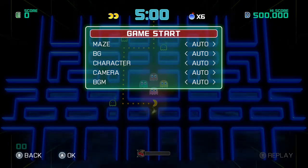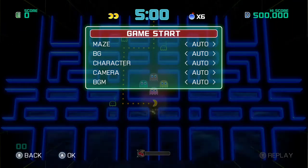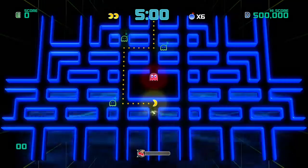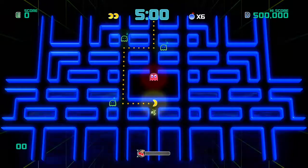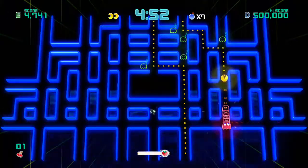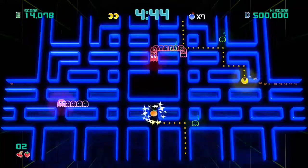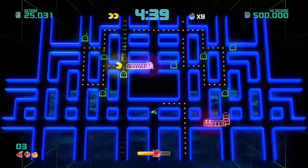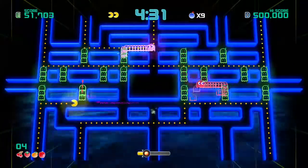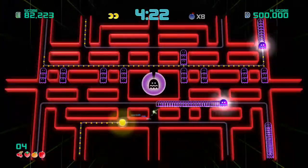I'll switch it up for some of the viewers just to see what some of the different choices are here. I'm just gonna keep it on auto for the time being just for this run. It's pretty cool — it's kind of a different approach than the original arcade version. You don't have to collect all the dots to move on; you just need to collect the fruit and fill the meter up at the bottom. That's definitely a different twist, but in some situations you do want to actually eat all the dots because you need some of the bombs that will help you, and bombs will get you out of tight situations — they'll bring you right back to the middle.